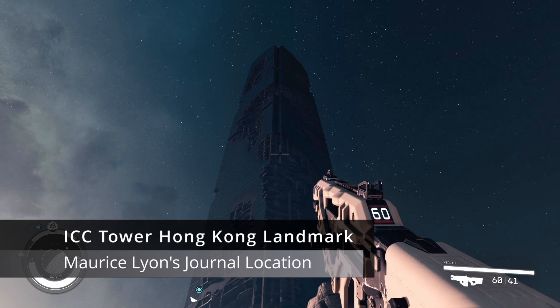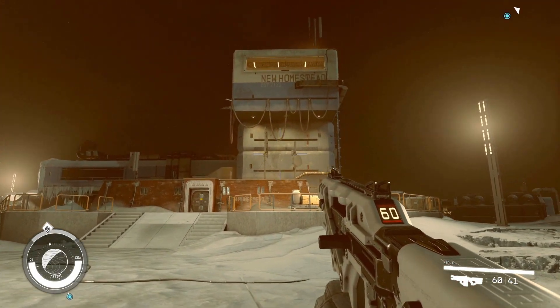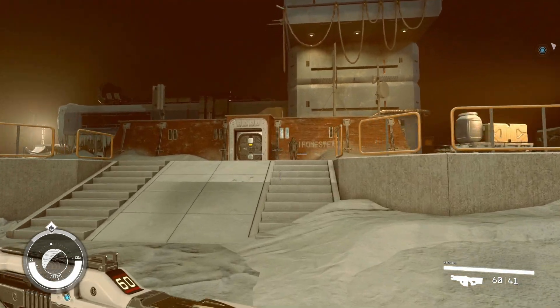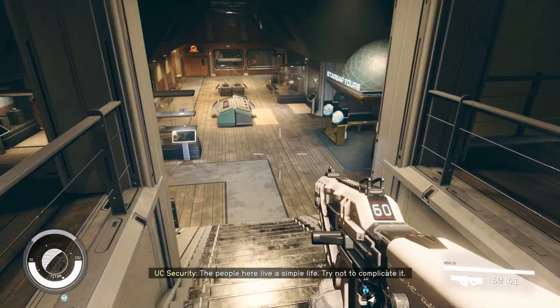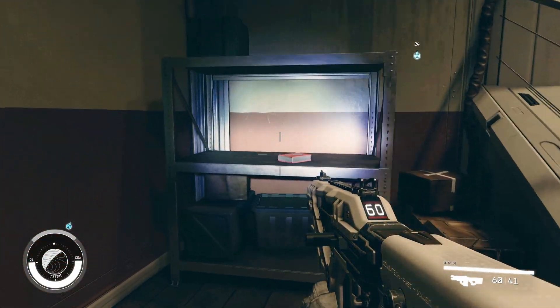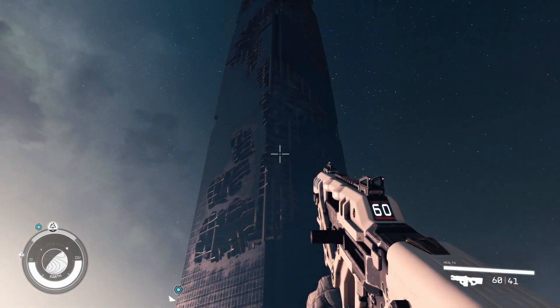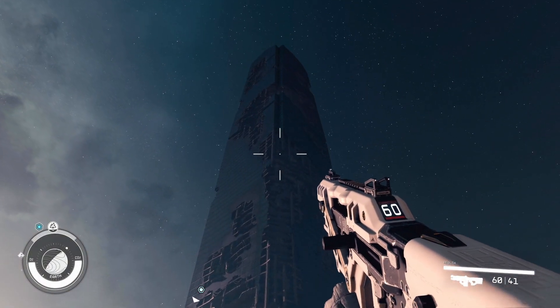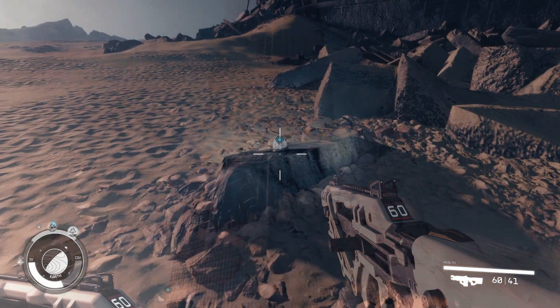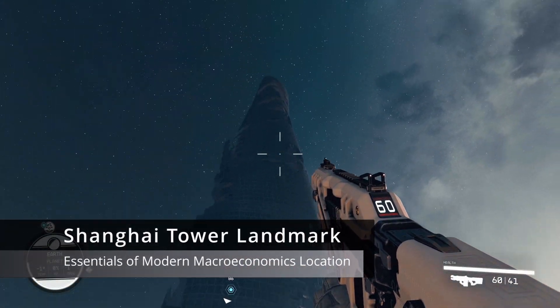The next location is the International Commerce Centre in Hong Kong. In order to find this location, you'll need to get your hands on a copy of Morris Lyon's journal, which can be found on a metal shelf in the museum at the New Homestead Settlement on Titan. Once you interact with the journal, the landing site destination will appear on your map, and from there you can head directly to the landmark. The respective snow globe can be found at the base of the tower.